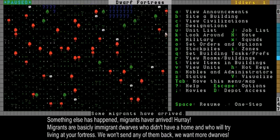Press space and we have a bit of a military now. Military will go around and train in the barracks normally, so let's get that started. Another thing they need — because I have crossbow dwarves — is an archery target.